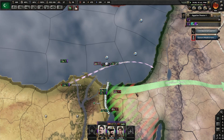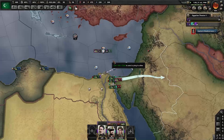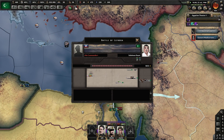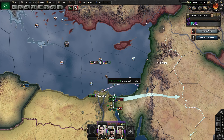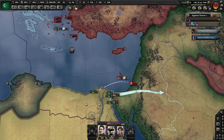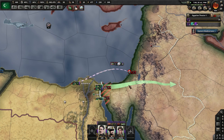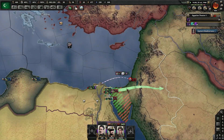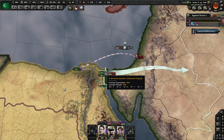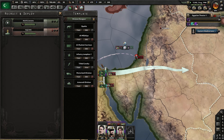There's one submarine here that's slowing us down. Can we please sink it? It's a single submarine. You can sink one sub, can't you? Naval penalty 87% — you might as well just stop. That is ridiculous. There is no way we can do that. How are you supposed to be able to do this? I'm at a loss here.